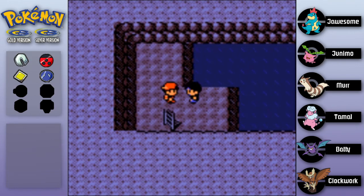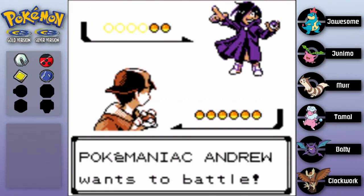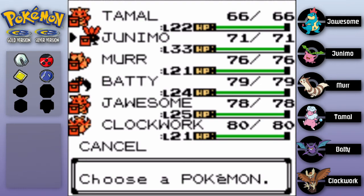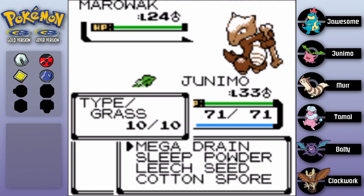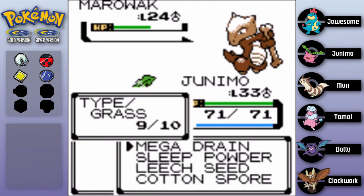Oh, is that a trainer? Leave me and my Pokemon alone - I just wanted to check this place out! This is not your home. Pokemaniac Andrew wants to battle - Marowak! Alright, I'm switching for sure - Junimo or Jawsome? You know what, Junimo's close to leveling up, this might be good for Junimo. Bone Club - yeah, I'm immune to your Ground moves. Mega Drain, super effective - let's go!